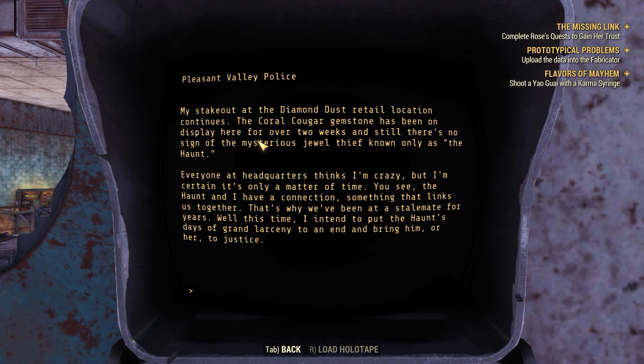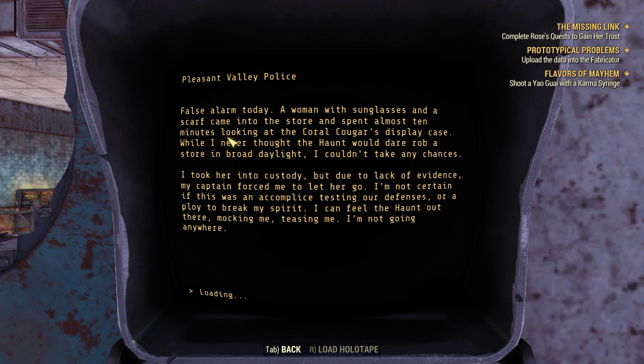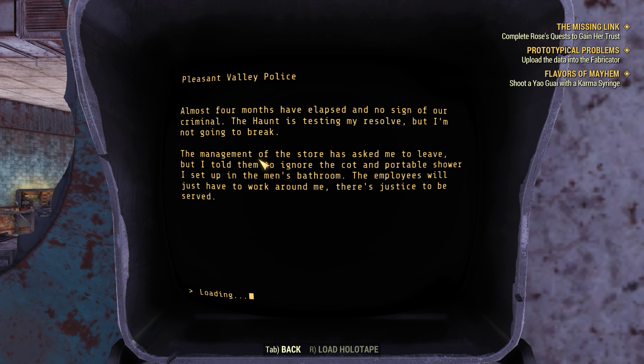The Coral Cougar gemstone has been on display here for two weeks with no sign of the mysterious jewel thief known only as the Haunt. Everyone in headquarters thinks I'm crazy, but I have a connection with the Haunt, something that links us together. That's why we've been at a stalemate for years. A woman with sunglasses and a scarf came into the store and spent almost ten minutes looking at the Coral Cougar display - I took her into custody, but lack of evidence forced me to let her go. Almost four months elapsed with no sign of the Haunt. The management asked me to leave but I told them to ignore the cot and portable shower I set up in the men's bathroom.